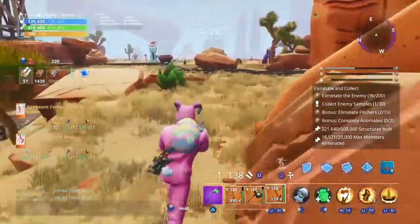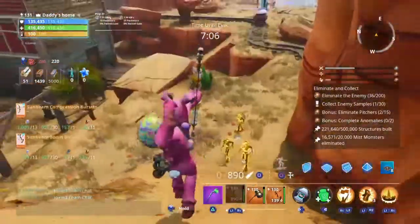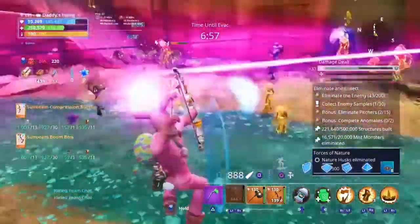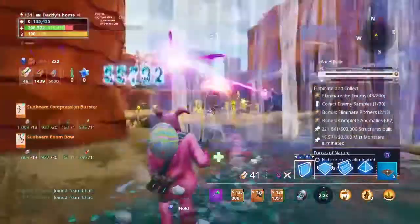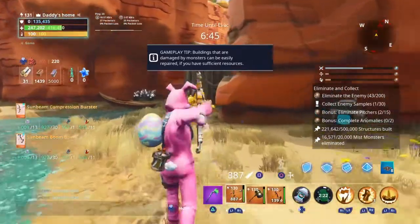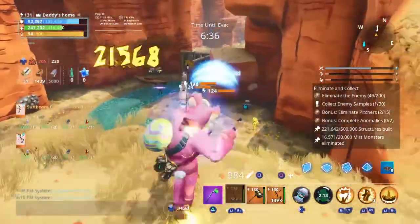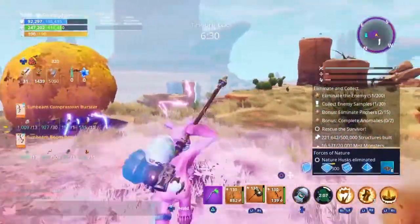Unlike the Boom Bow, charging takes around one to two seconds to fully charge the arrow. You can instantly fire with the Boom Bow, but with this one it's a noticeably longer wait. I do not like that falling animation — it takes so long. I think that's enough for normal husks.